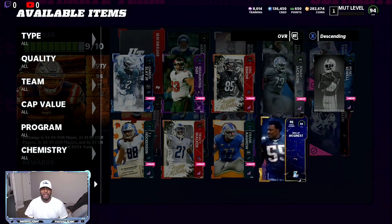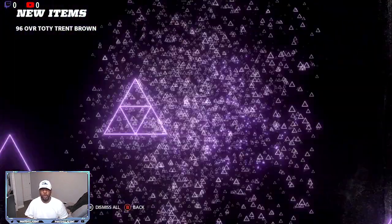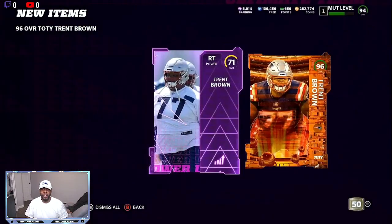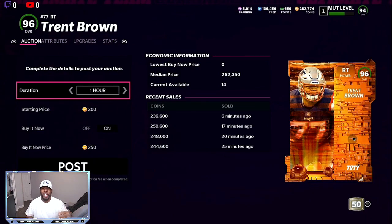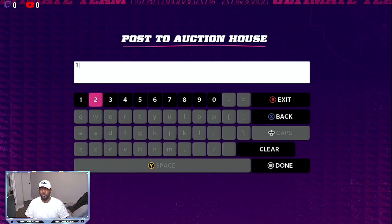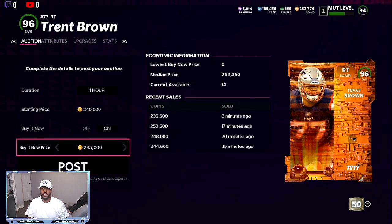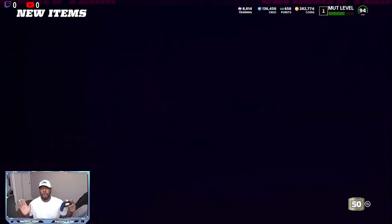So we spent 60,000 coins total to make this 96 overall, and we get his power up. We're going to open this team of the year pack right here. You want to do this right away — there's a power up that we can get a couple extra coins off of. He's selling for 240,000 coins, so that's like 180,000 coin profit. The market is going to keep going down, so I'm going to put them at 245,000 — that's going to be about 170,000 coin profit.